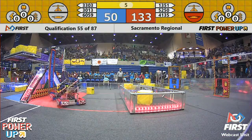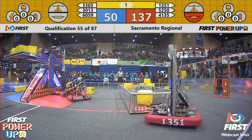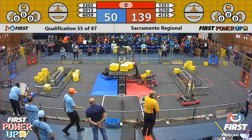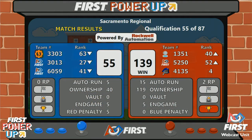With 10 seconds remaining, let's see if anyone's going to climb. Iron Patriots are ready to go but they're not able to pull up. 3303 grabs another one and tosses it on the switch for good measure, but it's not enough to make a difference as the blue alliance pulls up onto the platform at the end. There's the official score — red alliance gets the win with a score of 139, blue alliance 55.